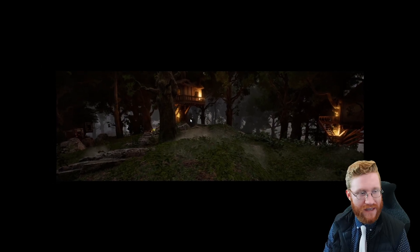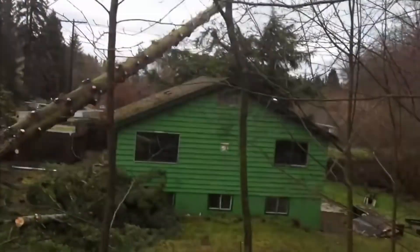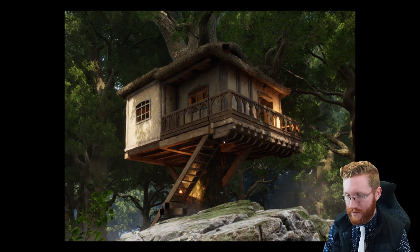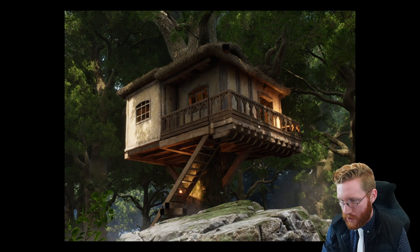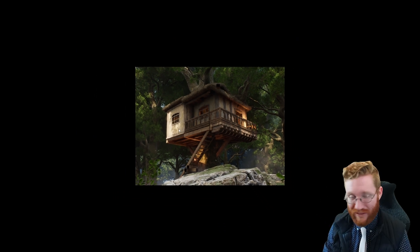One thing I wonder is: if a tree is knocked down, what happens to the building? Are the trees actually providing support for these structures, or is that what all of these wood beams are — merging through the trees and providing the actual support? I'd be really interested to see what happens when one of these trees gets knocked down. Here's another close-up of one of those treehouses — they're very small, maybe a 3x2 or 3x3 structure. It doesn't look like it can store much, but it definitely looks really cool.